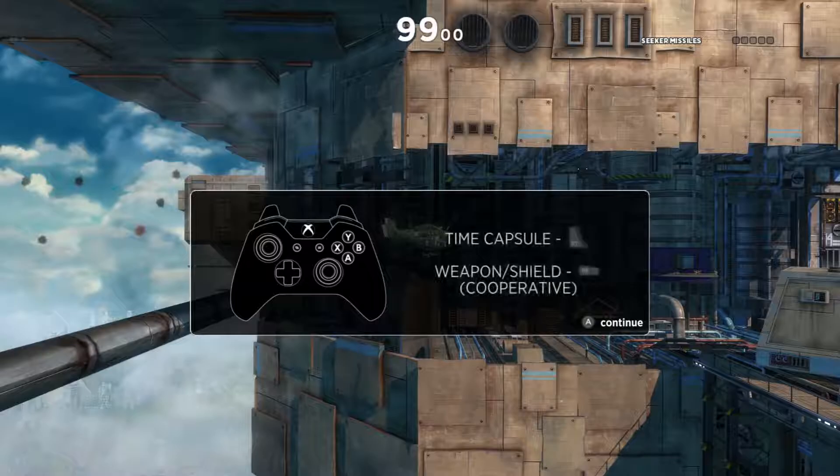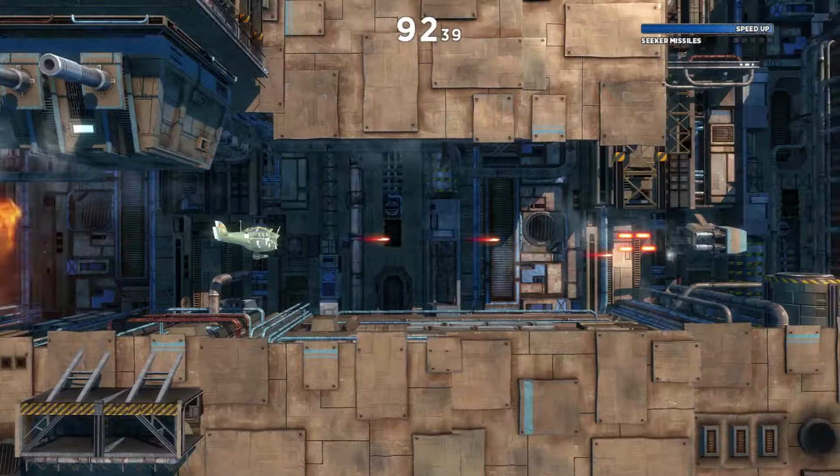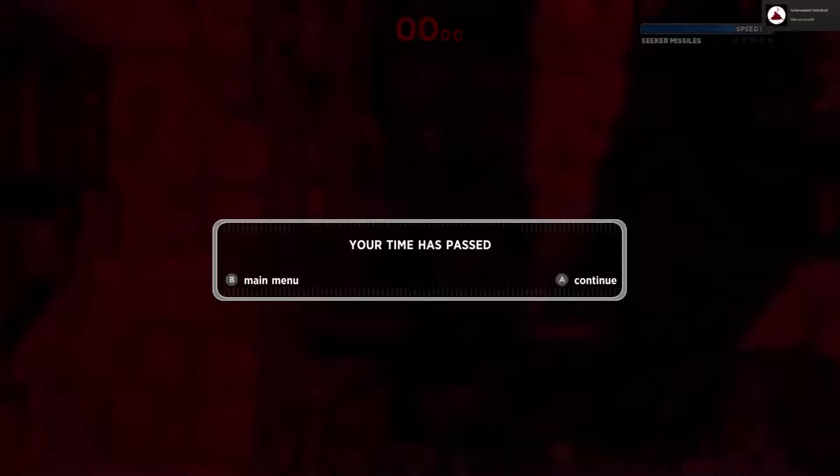Here's the time capsule ability - basically it's going to make it so we can slow down time. We also get a shield as well, apparently, which I guess is for multiplayer. It's a little bit faster than I remember. What button is it? Okay, it's right stick. And we just died.